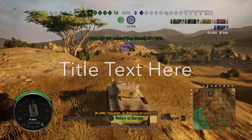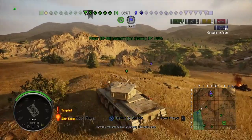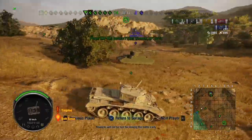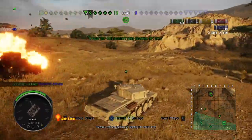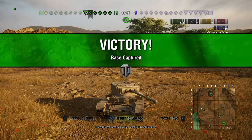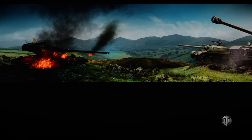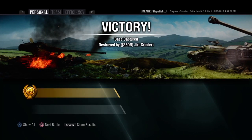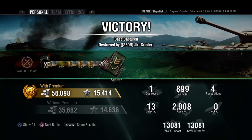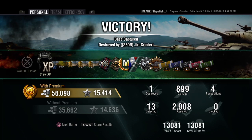I already talked through this entire match. Basically, the enemy team was capping — we died, but we did pretty good. We got a kill, 2,895 assist damage, 899 damage dealt, and we capped and killed all tanks. Pretty good match. We got a Vigilant on Steppes and we are bottom tier. I only had one mark of excellence, and this is the game that gets me my second mark of excellence. Ace Mastery Badge, second mark of excellence, Scout, and Patrol Duty — and we are top of the leaderboards.